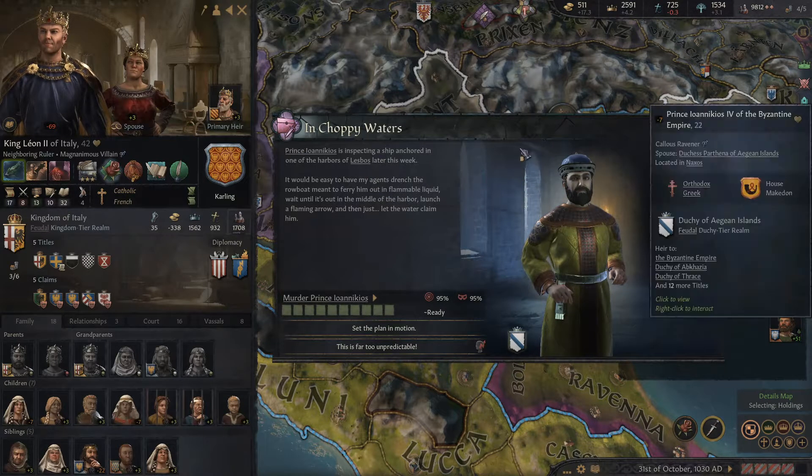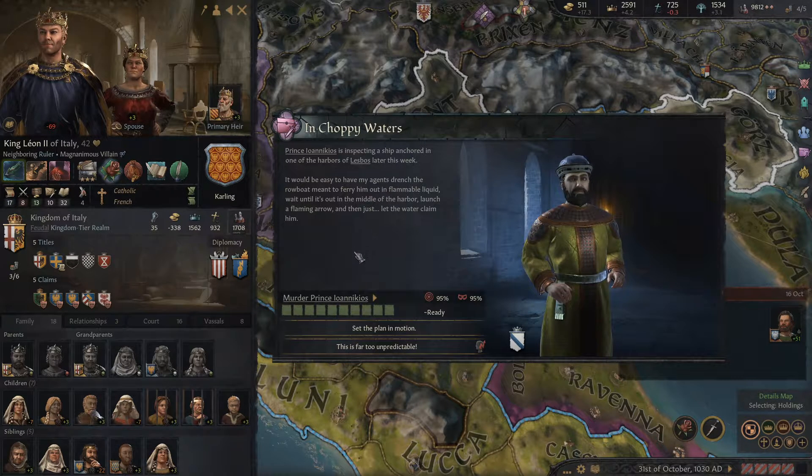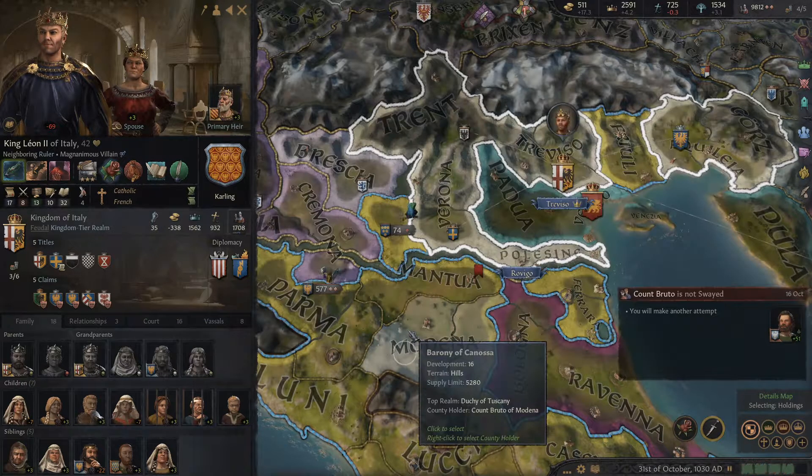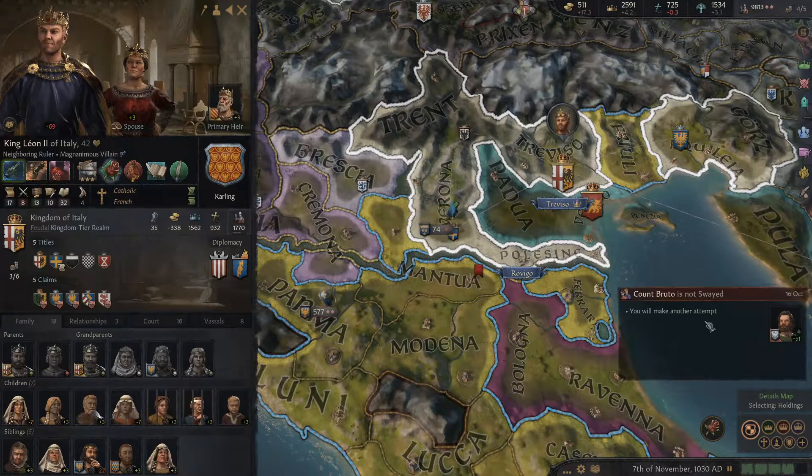In choppy waters — we're still at 95.95. They added some new murder schemes. He's inspecting a ship anchored in one of the harbors of Lesbos later this week. It would be easy to have my agents drench the rowboat meant to ferry him out in flammable liquid, wait until it's out in the middle of the harbor, launch a flaming arrow, and just let the water claim him. I like it — do it! He died. A flaming arrow blazed a burning path across the harbor and moments later the whole boat was up in flames. All passengers ended up in the water. A fine fabric gets so heavy when wet. Unfortunately the archer couldn't be found — such a tragedy. Boo hoo.